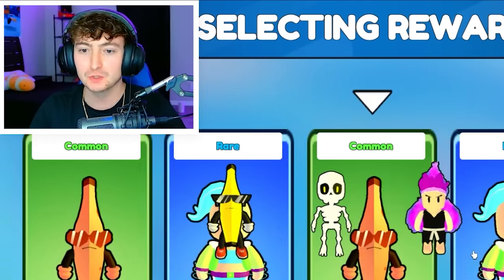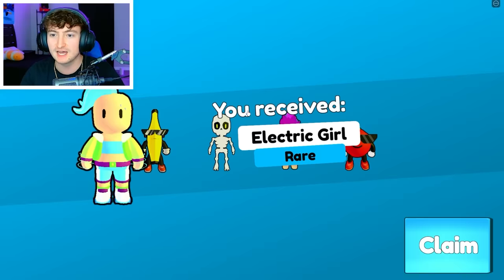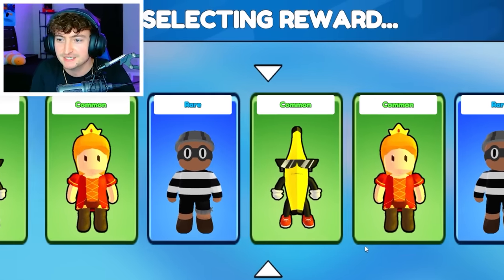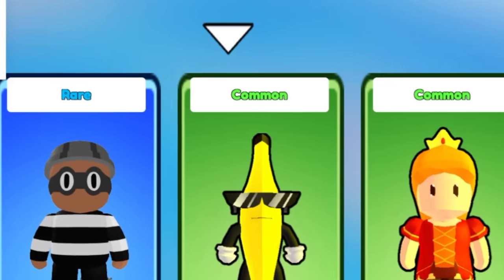Without further ado, let's spin the common wheel. It's bugging though. We just got the Velocity Rare or Electric Girl. Give us the banana, please. And we get the — oh — banana. Perfect. Banana guy.